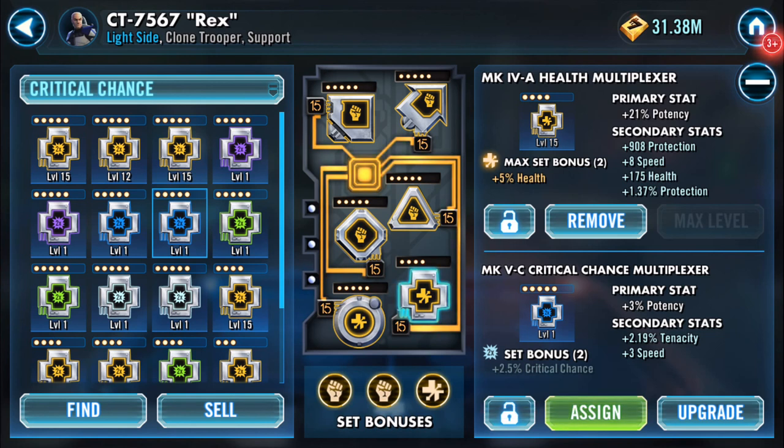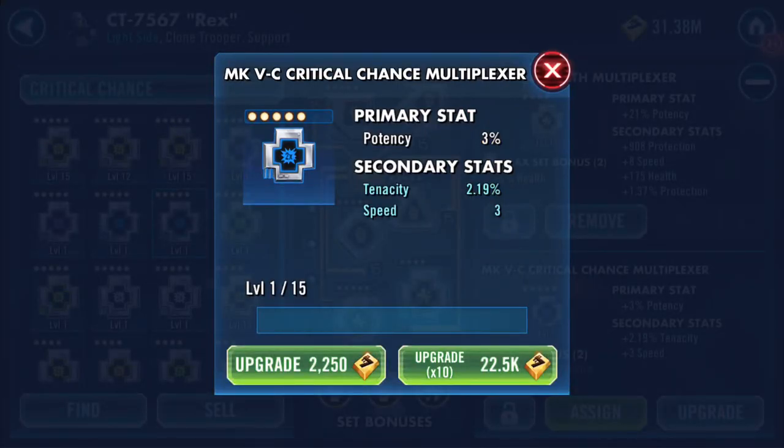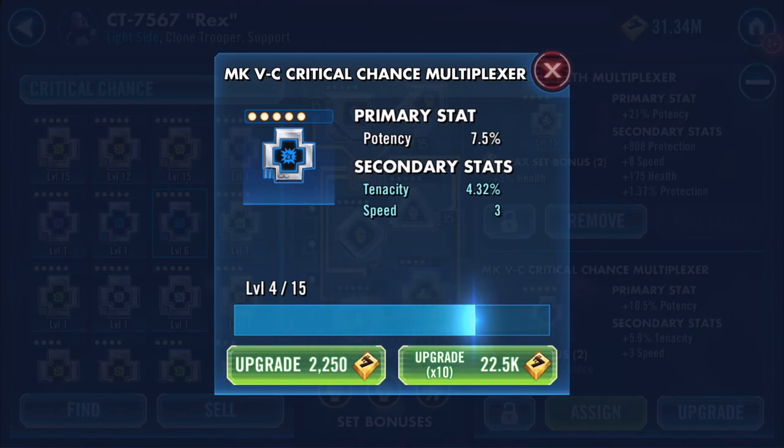This is a blue critical chance mod. What that means is that as I upgrade it, there are two increases that will take place on secondary stats. They may each go to different stats, or if luck's with me, both will land on the same one - and the one I'd like it on is speed. I've waited long enough because I need to get back into my tank raid. It's tenacity, and tenacity again - so there's evidence that one secondary stat got both boosts.